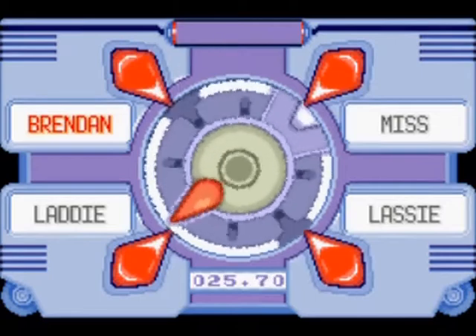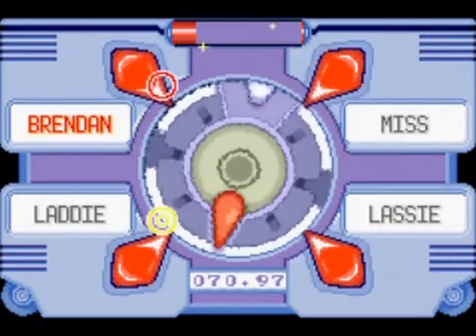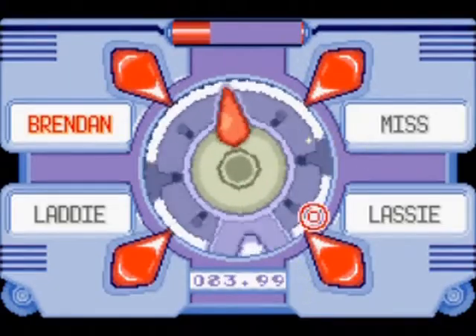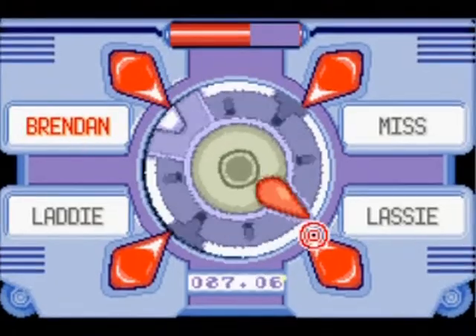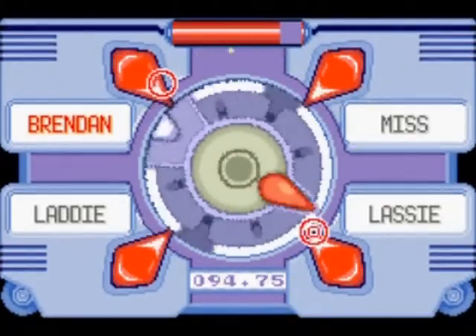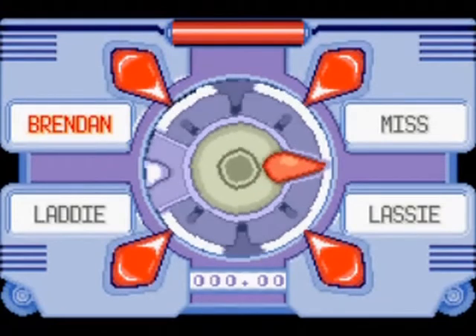When the berry blender starts spinning you must press the A button when the arrow passes by your marker. The blender will eventually go faster and faster. When the red bar at the top of the screen is full the blender will stop and you will get a Pokeblock. You can only feed the Pokemon a limited number of Pokeblocks, and it can eat fewer Pokeblocks that have a high feel.